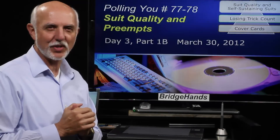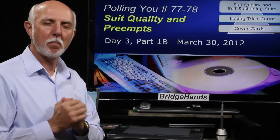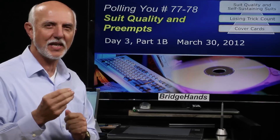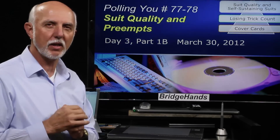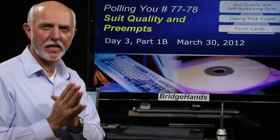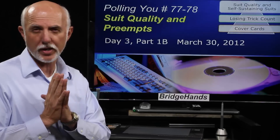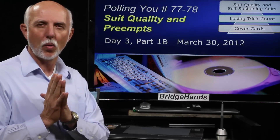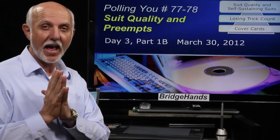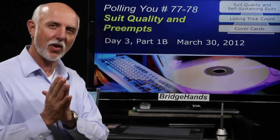Welcome bridge friends, this is Michael here at Bridge Hands, and welcome to Pulling You number 7778, Day 3, Part 1b, March 30th, 2012. We're going to take a look at hands 1b, 1c, and 1d — three more hands that look very close to the first hand, most of them identical with just different dealers. We'll compare and contrast to see whether we end up pre-empting, over-calling, or in game, before moving into sections 2, 3, and 4.